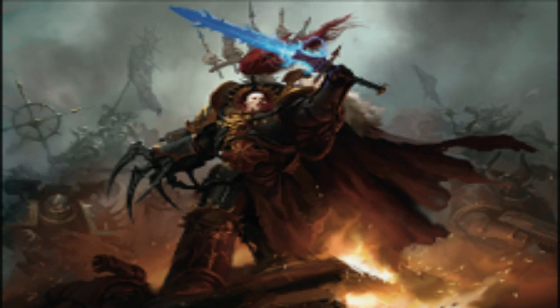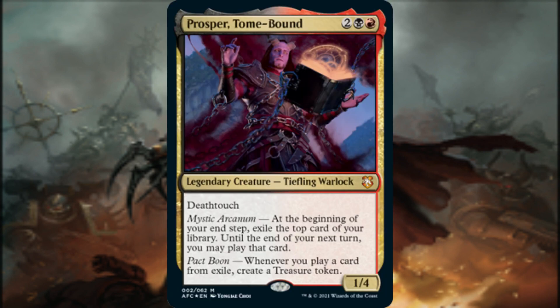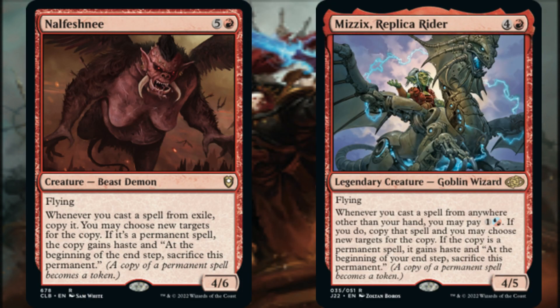With a suite of spells and effects dedicated to causing our opponents to lose life, we now turn our attention to enhancing our cascade theme. Whenever we play a card from Exile, Prosper Tome-Bound creates a treasure token, and at the beginning of our end step, we exile the top card of our library and may play it until the end of our next turn. Remember, our cascade spells are cast from Exile, and each time we cast one it triggers Prosper. Whenever we cast a spell from Exile, Nalfeshnee copies it, and we may choose new targets for the copy. If it's a permanent spell, the copy gains haste and is sacrificed at the beginning of the end step.